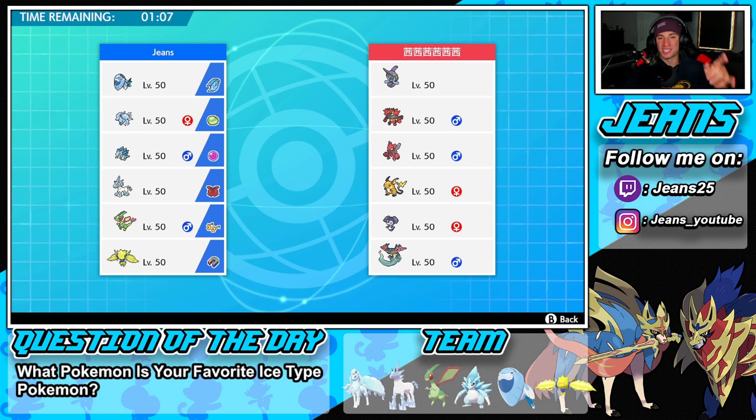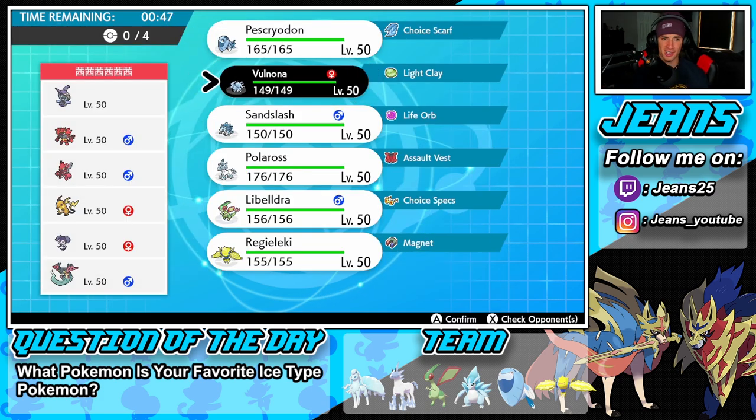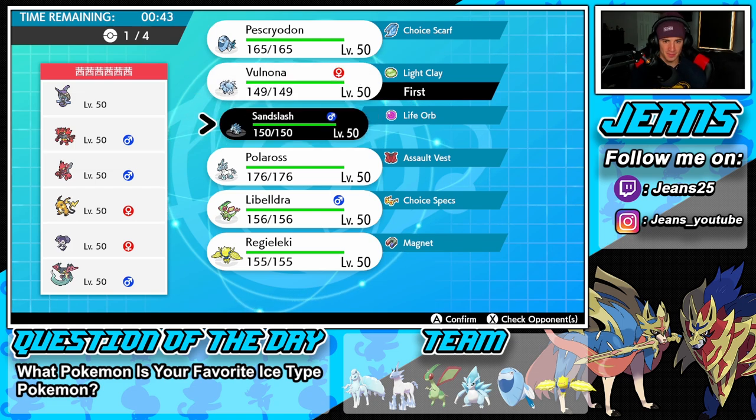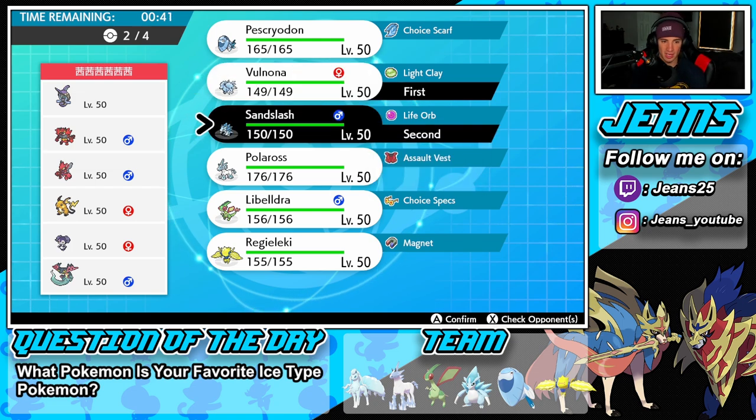Battle two — coming off that strong win. We're going up against a Scizor team. Scizor is an absolute beast, one of my favorite Pokemon on the ranked ladder. He also has Tapu Fini, Incineroar for intimidate, Raichu, and Dragapult — Dragapult probably holding a Life Orb. Scizor might be Choice Band. We've got to go ice right off the rip.